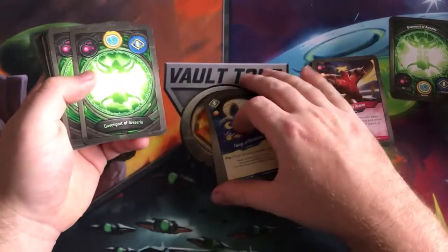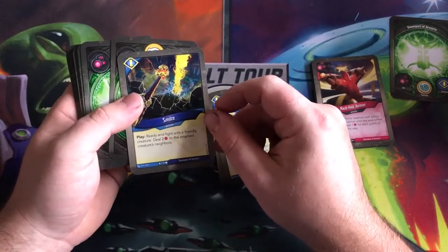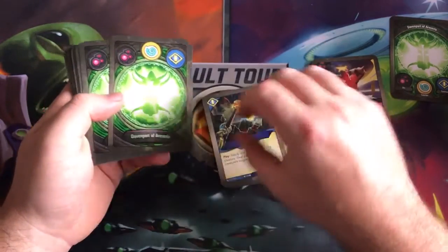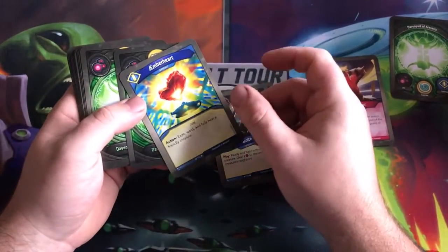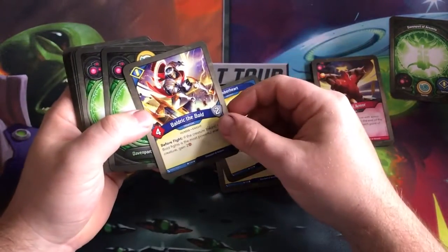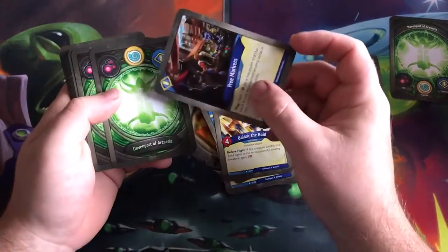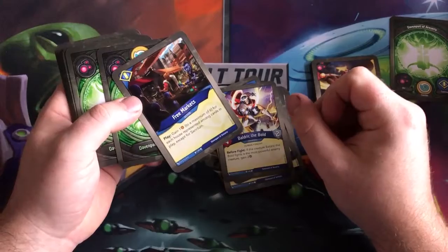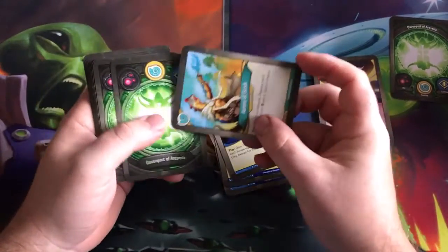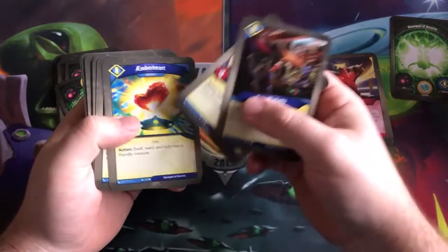Fangs of Gizzleheart — great for your big huge guys. Smite. Amberheart. Baldrick the Bolt — good deal. And a Free Markets, another bursty card for Sanctum.